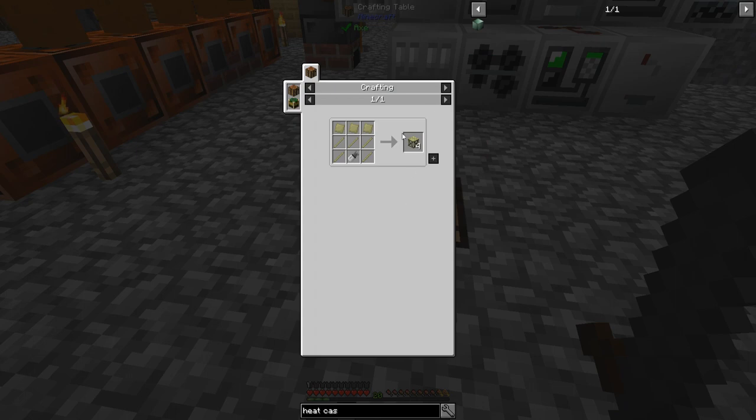I need 13 machine casings, so 5 crafts where you get 4 per craft. I need 2 of these crafts, so I need 6 more plates. I'll throw those in and I need 10 invar rods.